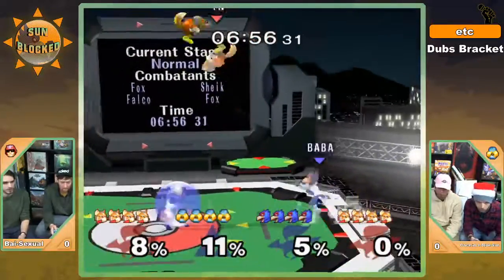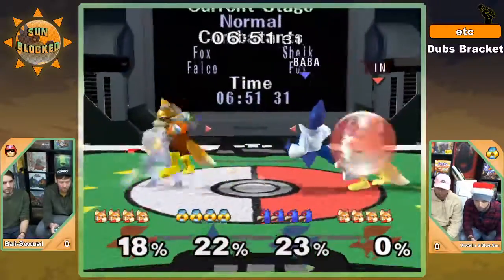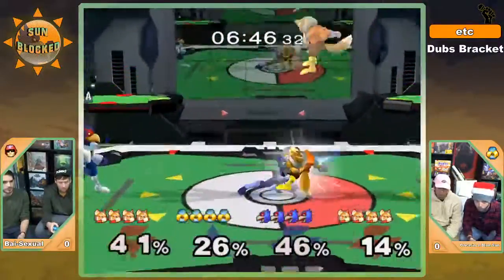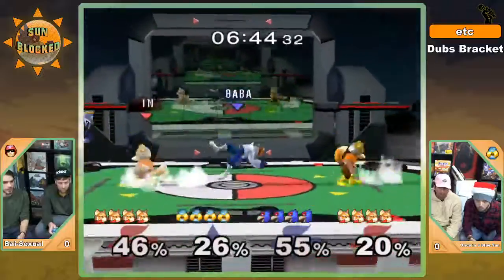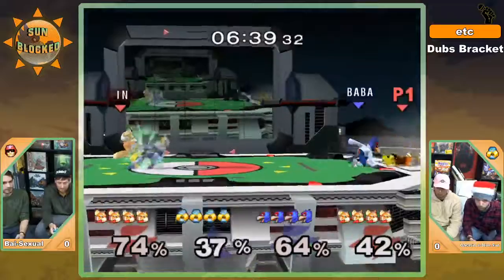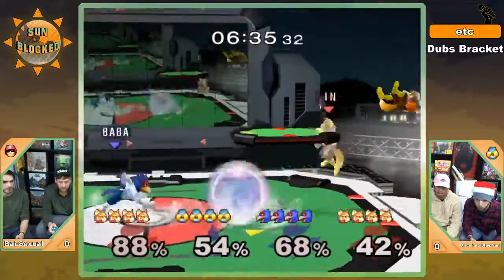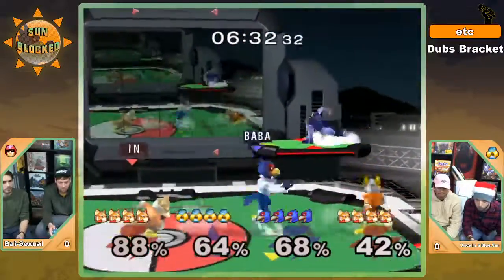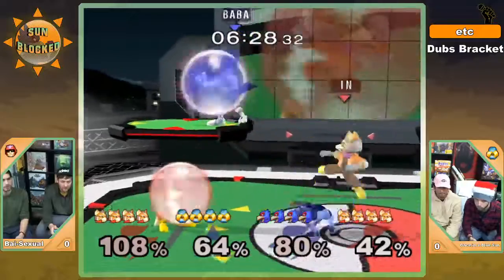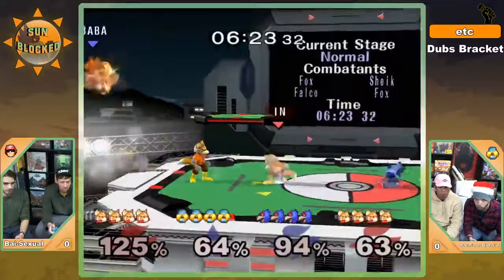Pokemon Stadium is an excellent choice. Battery breaking out his own Fox — he will be the light-colored Fox. The stage is definitely in favor of the red team, the low ceiling favoring Fox's ability to kill off the top. Battery being aware, going there and trying to save his teammate. Excellent dash dancing from Battery as well, baiting the down air from Sunny and punishing with a grab.